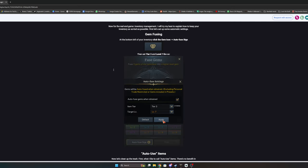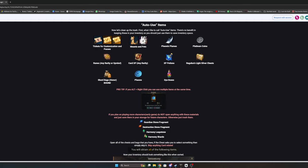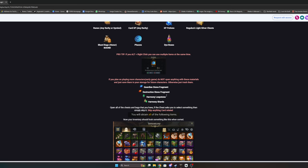Now you'll have a full inventory. A later part of my guide covers setting up gem fusing and auto fuse items — there's no point keeping these in storage since they go into your account anyway. All runes are shared across all your characters, as are most of these items. However, honor shards go to whichever character you open them on. Bound items can't go into roster storage.